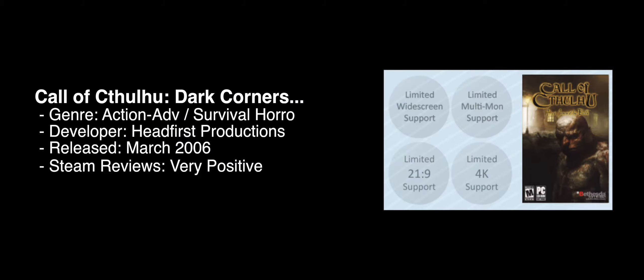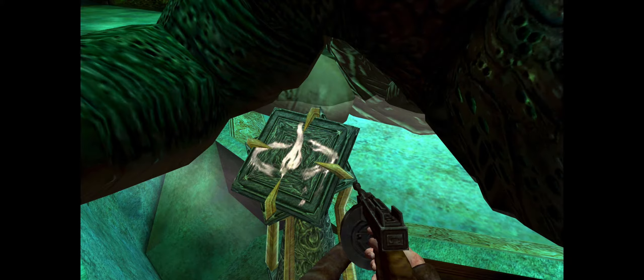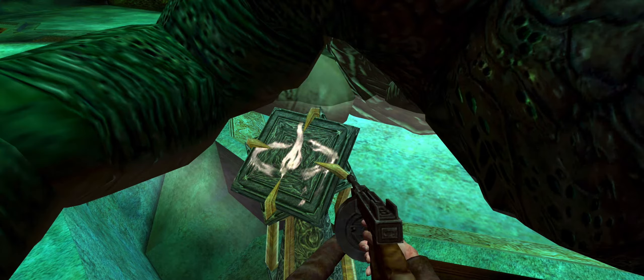First up is Call of Cthulhu Dark Corners of the Earth. It's a first-person action-adventure survival horror game developed by Headfirst Productions and released in March of 2006. It gets limited support across the board because it needs a hex edit for all aspects wider than 4x3. You'll need to start with a custom fix hosted on GitHub, and then apply some additional tweaks and game-breaking bug fixes. We have links for all of these on the detailed report in the WSGF.